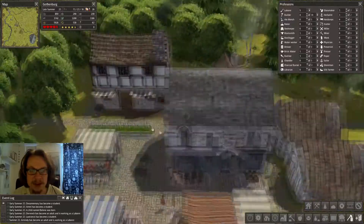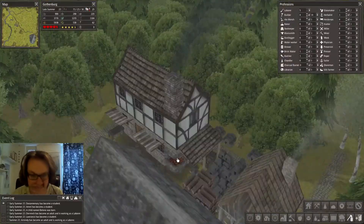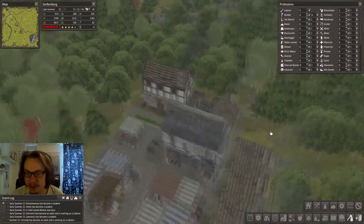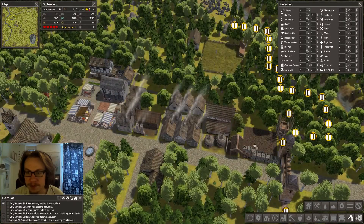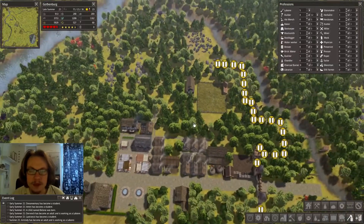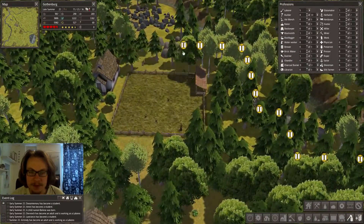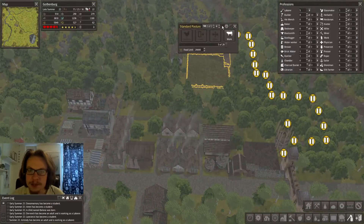The upgraded blacksmith is done - I really like the look of this building. The upgraded blacksmith looks so cool. Oh, this place is full. It could potentially drop off some stuff here. I have a road up to this pasture too. They are producing eggs, right? Okay.